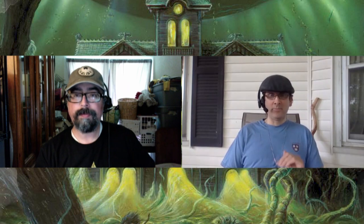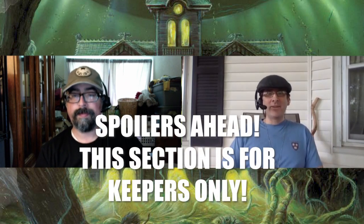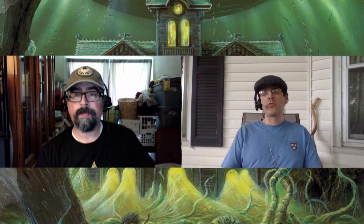Good spoiler warning — if you're a player, stop now. If you're a keeper, keep watching. Mansions of Madness is an update of a classic book of scenarios that has already been published two or three times for previous editions of Call of Cthulhu. They've kept two of the old scenarios, updated them, and included three new ones.